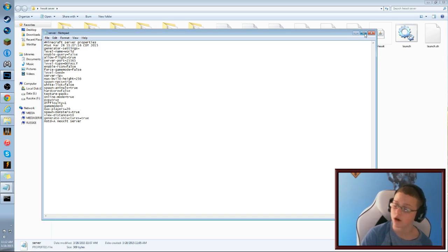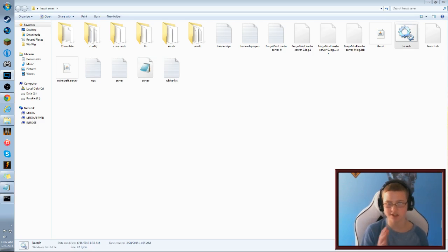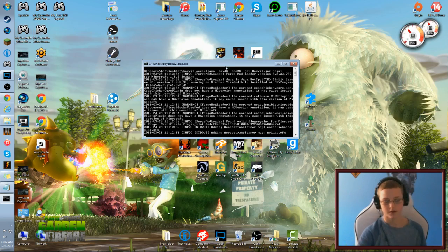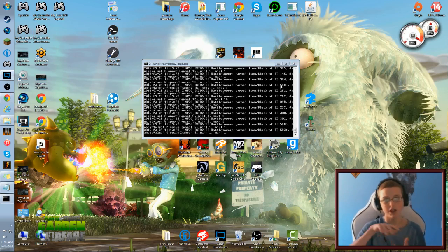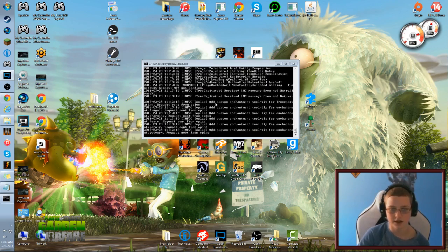In the server properties, 'online-mode' has to be set to true — it must be, or the server won't be online. Also, when you first launch the server, it might pop up with a file called 'eula' that says false — you have to change that to true.